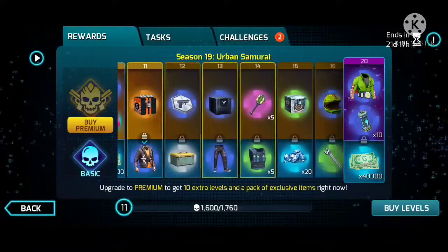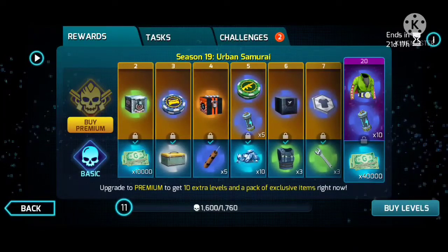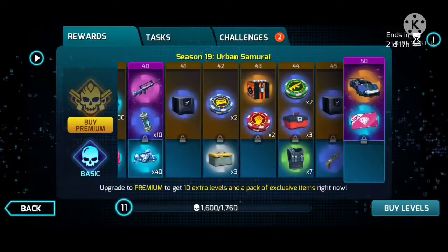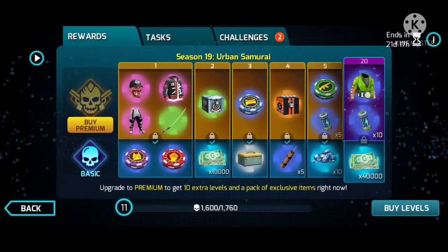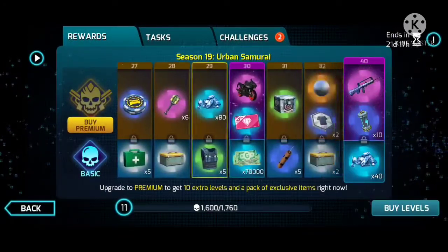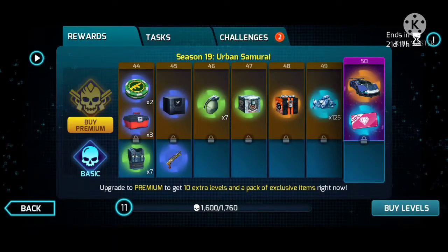There are mainly two types of battle pass. One is basic — the rewards in the basic battle pass we can actually get by completing all the missions for free. But the premium parts require buying the premium battle pass to unlock those premium things.